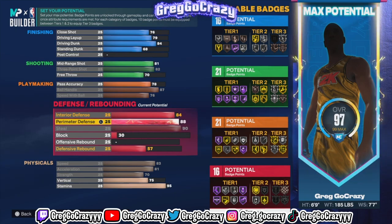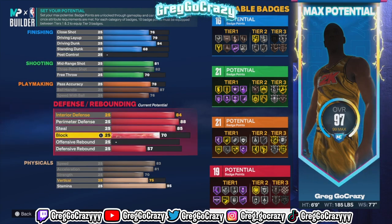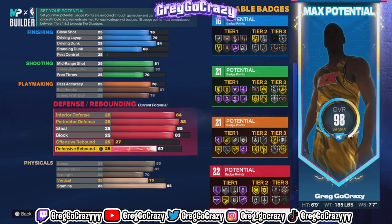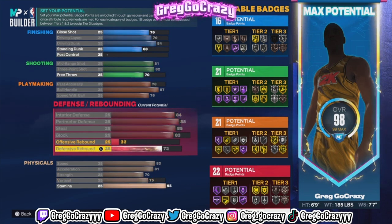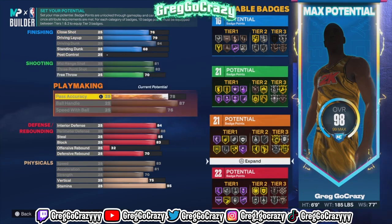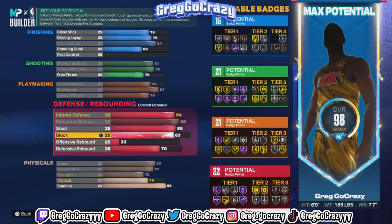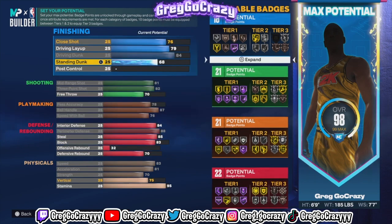This build can get up to 29 defensive badges if you want to sacrifice something, but I had to sacrifice some finishing to put a little more defense in my build than normal. Right now I have 21 defensive badges. I was tweaking things, moving some stats around to make it the best version for me. This is just my version — other people have made this build their way — but this is my version if you're a defensive player who wants to be able to do mostly everything and ISO.